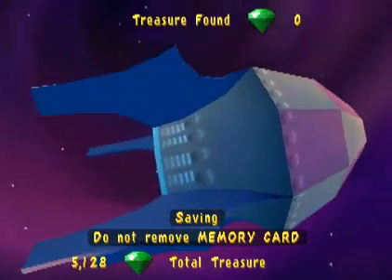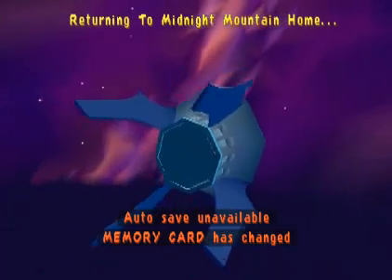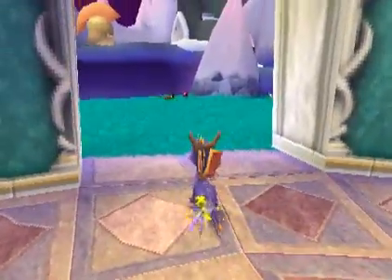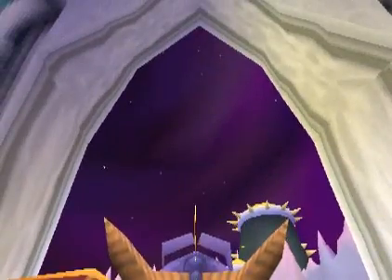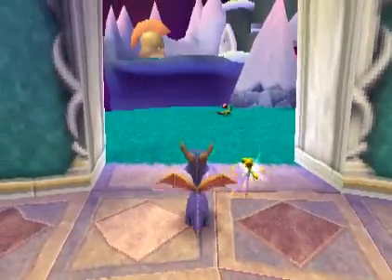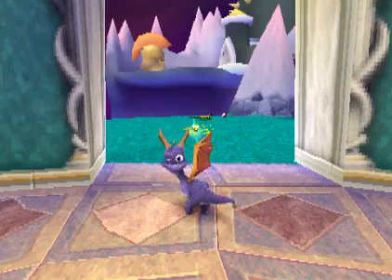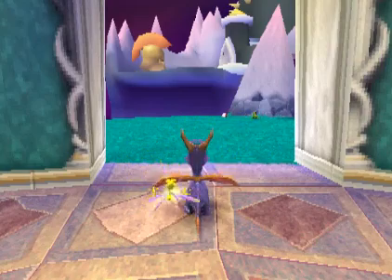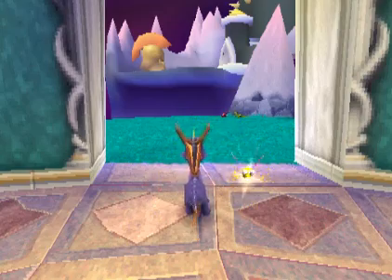Let's now go to Midnight Mountain, where we left off last time. And this is exactly where we're going to end the episode. Wow, this skybox and the rocket look absolutely magical — it looks like we're literally in space. So that's it for Evening Lake. In the next one, we'll be taking on Midnight Mountain, seeing what levels it has, what gems it has, what eggs it has. I'll see you all then. Thank you so much for watching. This has been Dr. Saturn — see ya!